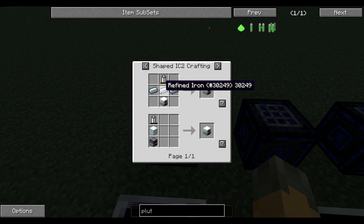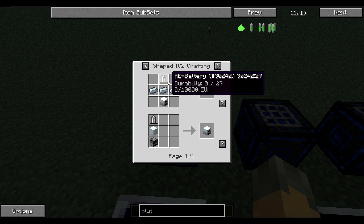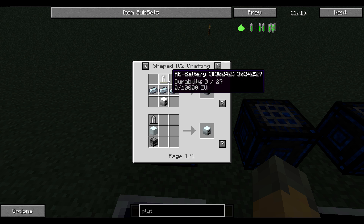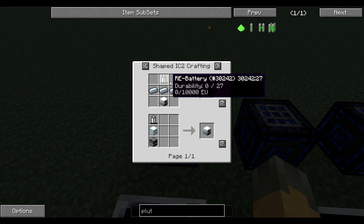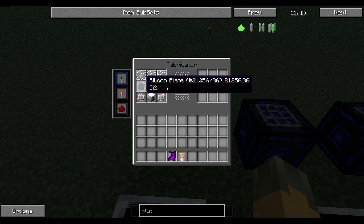The generator is pretty simple: an iron furnace with refined iron. And a battery, which is four refined iron, redstone, and a copper cable on the top.